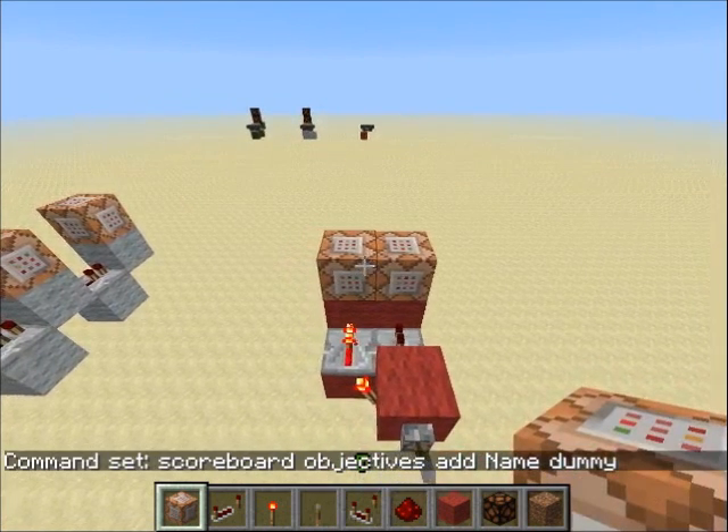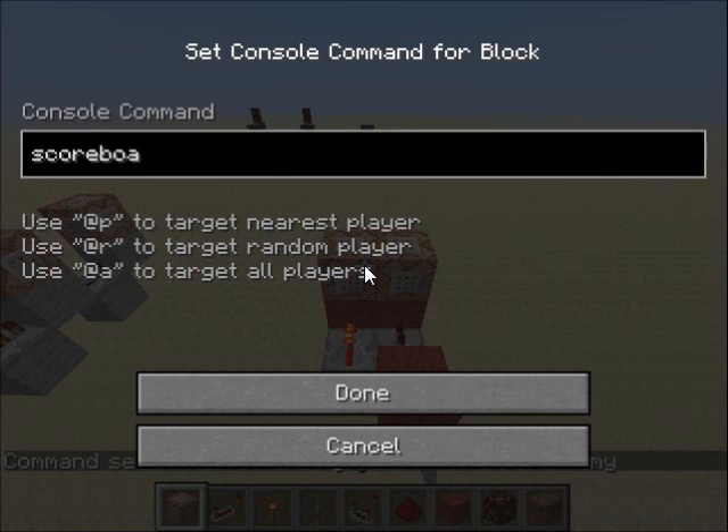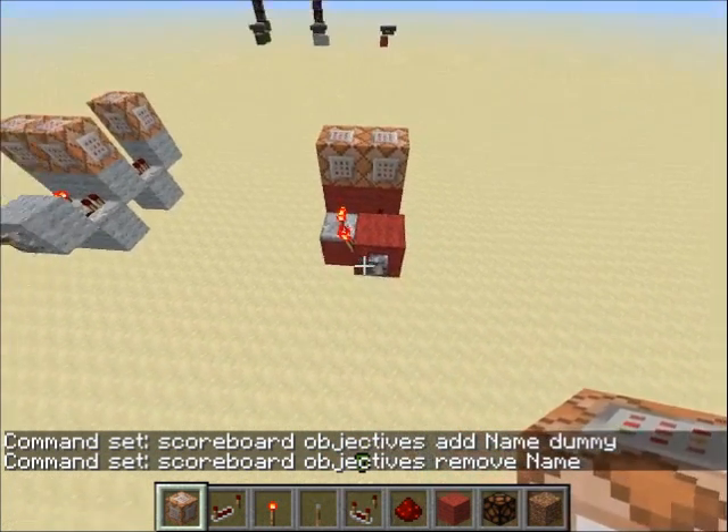And in the left command block, what you want to do is type 'scoreboard objectives remove', and then the name of your objective — so this one is 'name'. And that is all there is to the input.